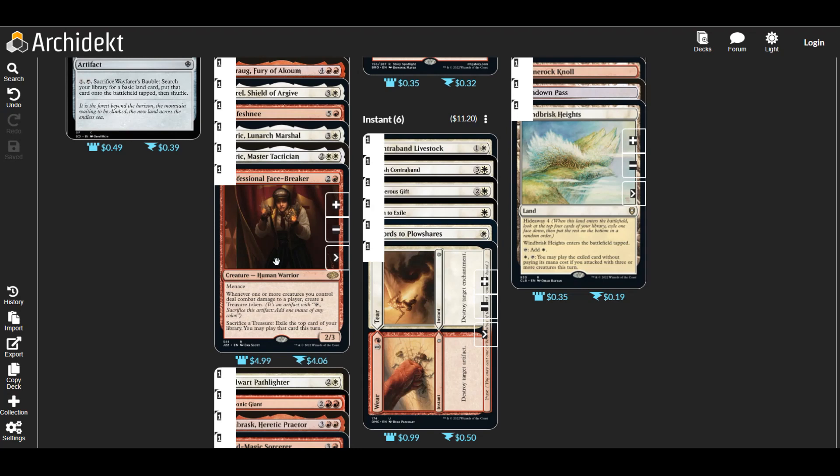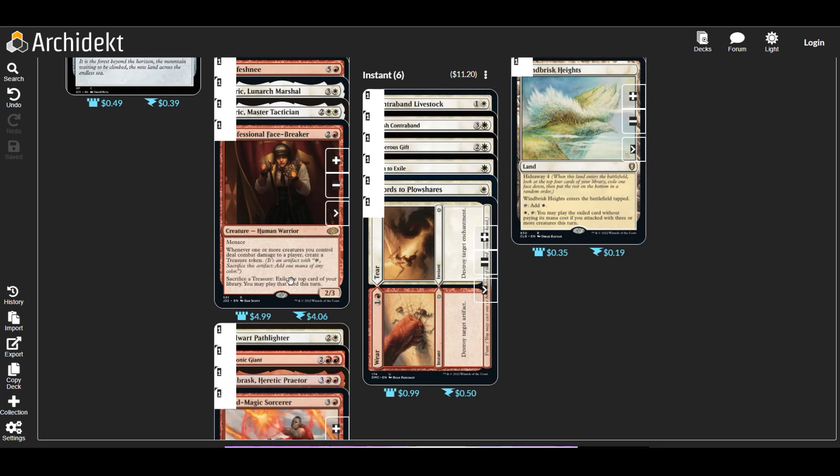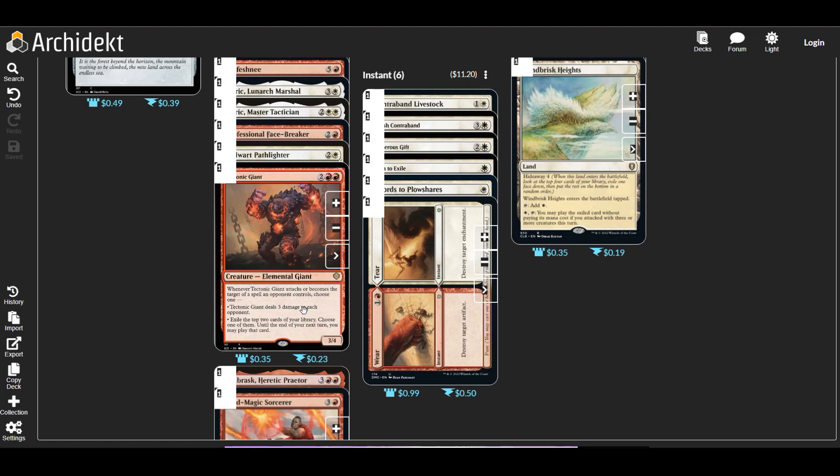We've got both the Odryx in here — one shares all the keywords we could want, and the other basically says opponents cannot block us. That's really useful since we're an aggro deck that needs to get in there. Professional Face-Breaker: whenever we hit an opponent we create treasures, and we can sacrifice treasures to exile the top cards of our library and play them this turn — good for mana ramp and card advantage. Stalwart Pathlighter: at the beginning of combat, if we have three or more different powers among our creatures, they gain indestructible until end of turn.